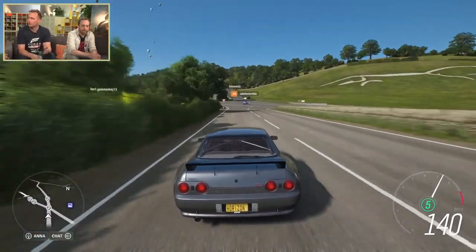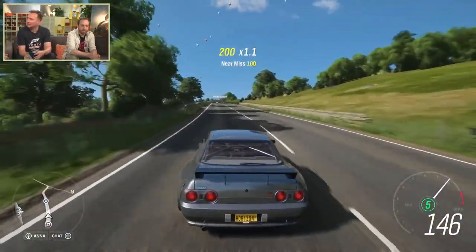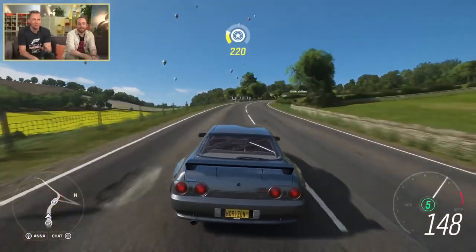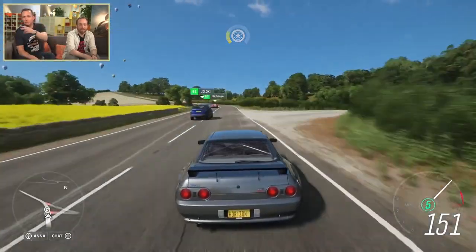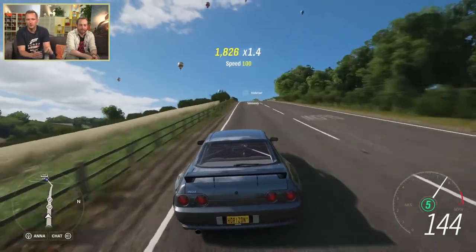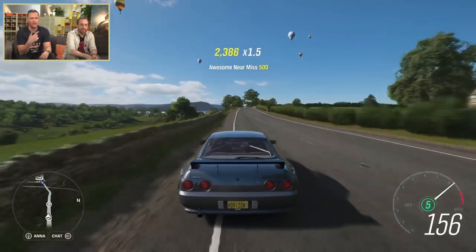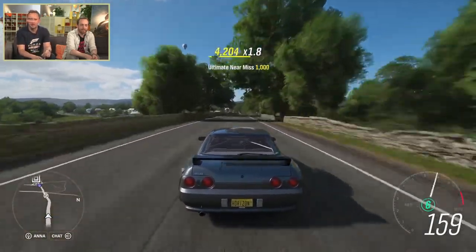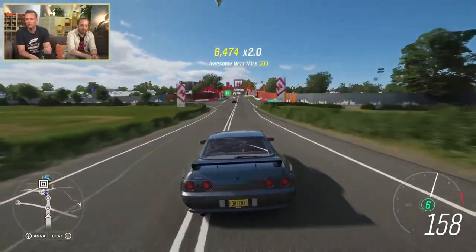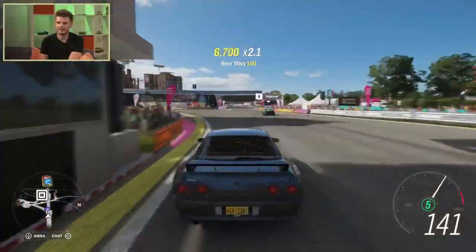There are now two types of wheel spins. There's the wheel spin everybody knows and loves from previous Horizon games, but now there's also a Super Wheel Spin. Super wheel spins are three times as good as normal — three wheels rather than one, all spinning. You can win cars, cash, emotes, clothing items, and chat messages.